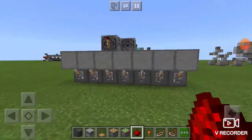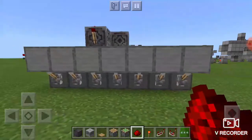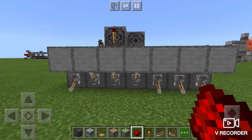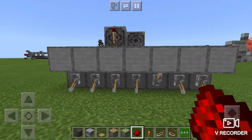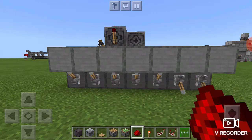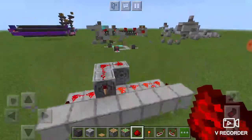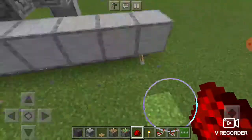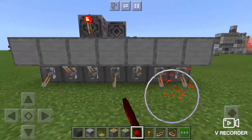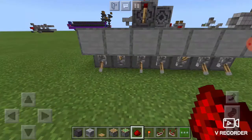Have you ever wanted to make a combo lock for a piston door? Well this is one way you can do it. No matter what lever I flick, that redstone torch turns on. See it works, but if I flick another lever it turns off.